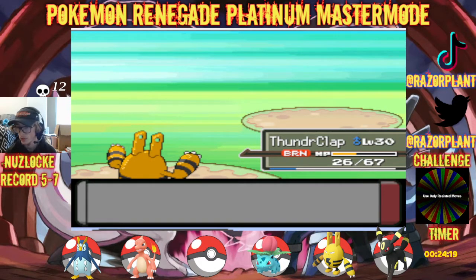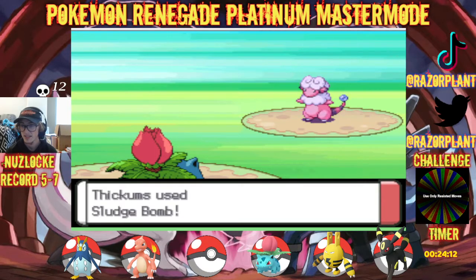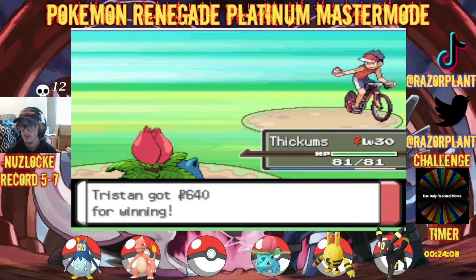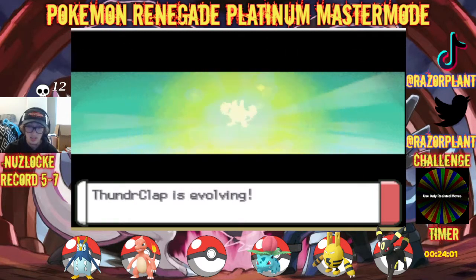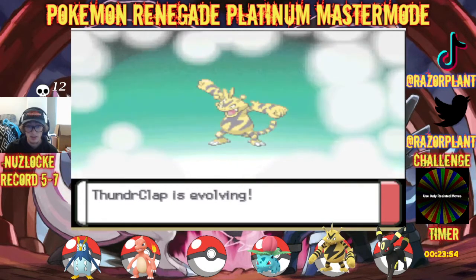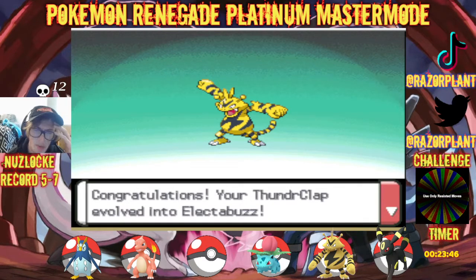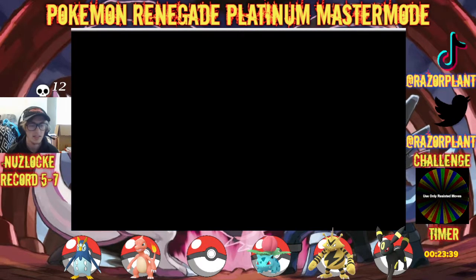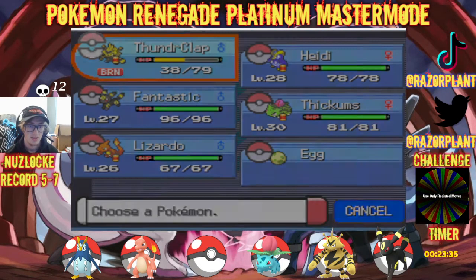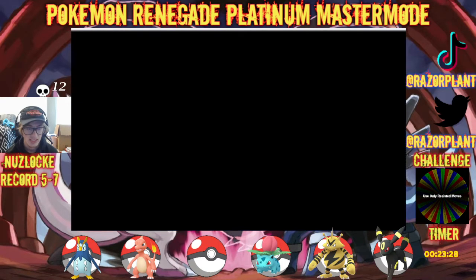I'm switching out to Thiccums for this one, because you're going to be a pain in the ass. We now have an Electabuzz! If I remember correctly, doesn't Electivire become part Fighting in this game? I'm pretty sure Electivire does, but Electabuzz doesn't.